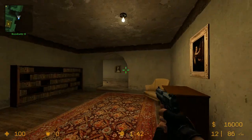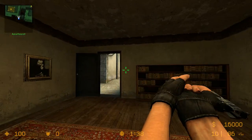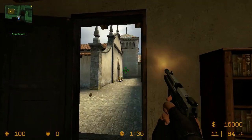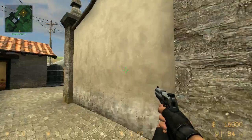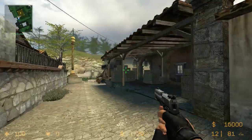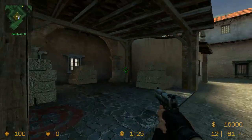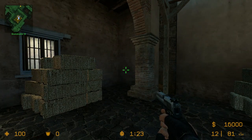This is Library in 1.6 — there's some books here. People play here with ops looking this way. This is called Archside Mid. This little spot here is called Moto. This is obviously the A Site. This is the back corner of A Site.